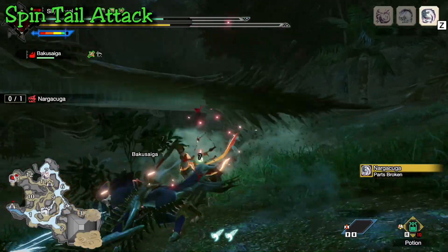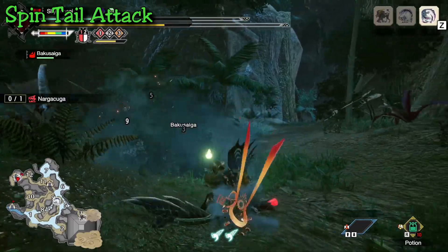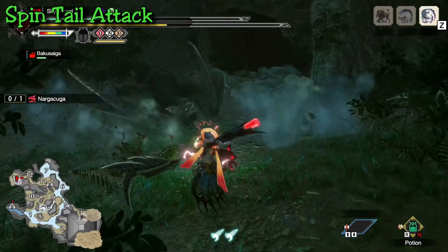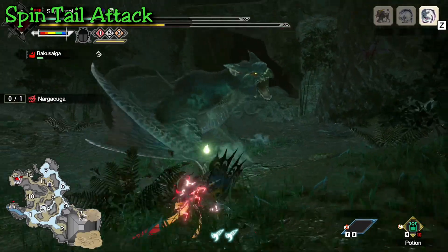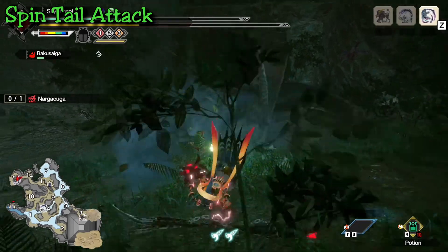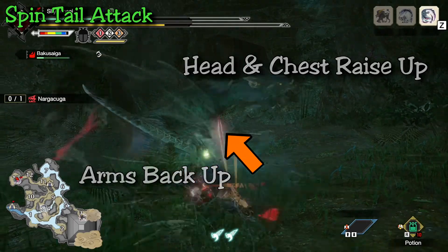The final tail attack is the spin tail attack — probably the most annoying. It's a high-speed 360-degree spin that doesn't appear very often but creeps up quickly. It almost always follows up another attack, which is why it's so tricky — you think you have space to attack and suddenly it pops out. The audio cue is a mid-tone, low growl. The visual cue is that he raises his head and chest and pulls his arms slightly backward, almost like he wants to stand up.